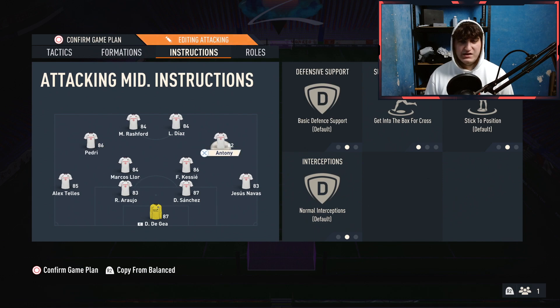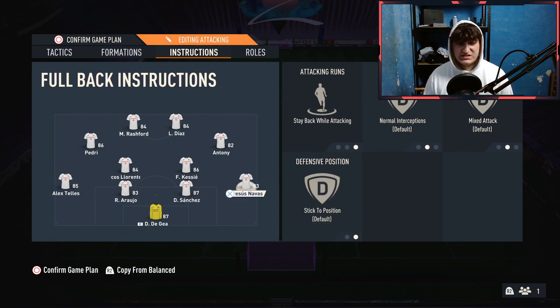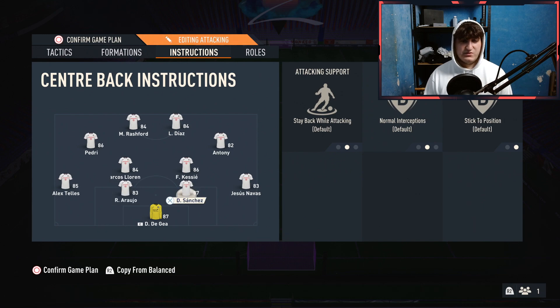For your right and left winger, both the same: get into the box or cross — that's the only instruction, because they need to come inside for the extra man, to be the extra pass, to be the finishers. For CDMs, you need one attacking DM who can still defend well, and one main holding DM — for me that's Kessie. The holding DM gets: cut passing lanes, stay back while attacking, cover center. The more attacking one gets: balanced, but still cut passing lanes and cover center. Left back and right back: both on stay back while attacking. Center backs: nothing except stay back while attacking. Goalkeeper: nothing.